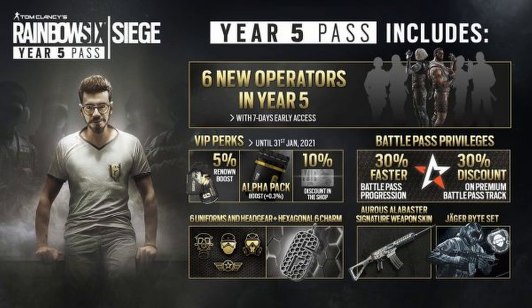We also get six unique uniforms and headgears and the hexagonal six charm, as well as specific weapon skins that I believe were shown in the season pass or patch notes, as well as the Jaeger bite set. Basically we get a special additional set for each of the operators released this year on top of their base skin, which is pretty cool. We get the normal boosters and Battle Pass privileges, and a couple of random extra cosmetics.